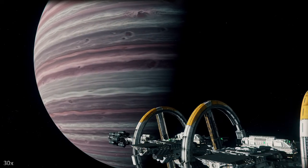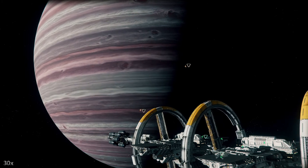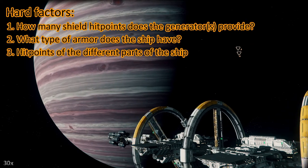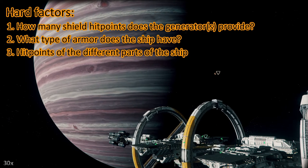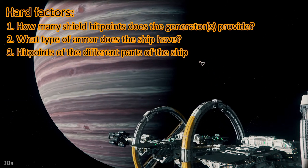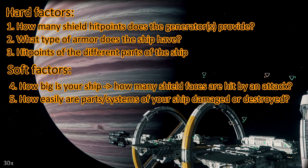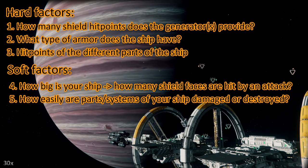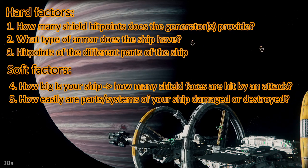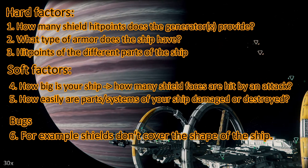I decided to put this at the end of my toughness test videos from now on — if you already know this, just skip it. So, how tough is your ship? There are different factors. Hard factors: how many shield hit points does the shield generator provide, what armor does the ship have, and how many hit points do different parts of your ship have. Soft factors: how big is your ship, how many shield faces are hit by an attack, and how easily are certain parts destroyed — for instance, some ships are prone to losing wing guns or wings. Then we have bugs: right now there's a bug where shields don't cover the whole shape of the ship, especially when the shape is elongated.